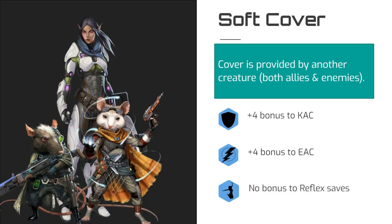There is one special type of cover that we also need to discuss, and that's soft cover. Soft cover occurs when the obstacle that is blocking your attack is another creature, which could be any kind of creature — it could be your ally, your enemy, a confused robot, whatever. Soft cover works like normal cover, except it provides no bonus to reflex saves. Therefore, soft cover only grants a +4 bonus to kinetic armor class and energy armor class. Also note, the GM might determine that soft cover provides greater bonuses in certain occasions, such as a target who is holding a hostage in front of them as a shield.